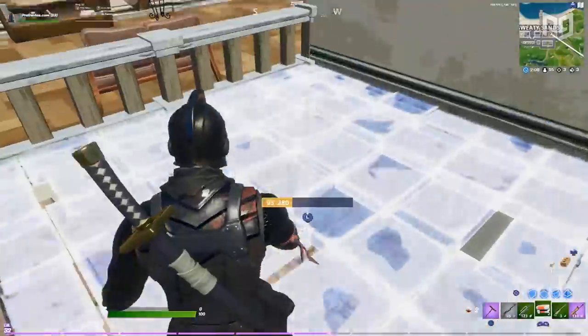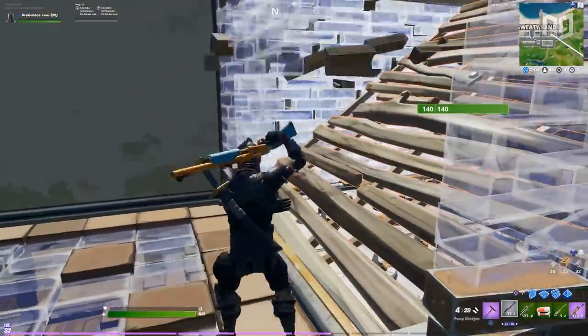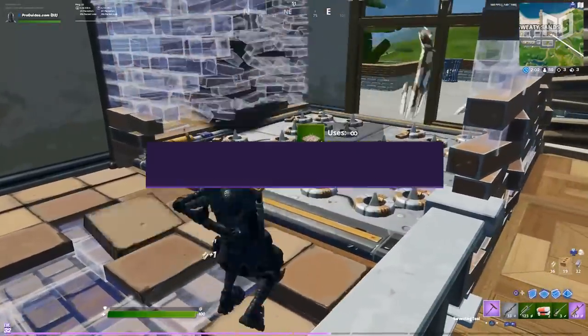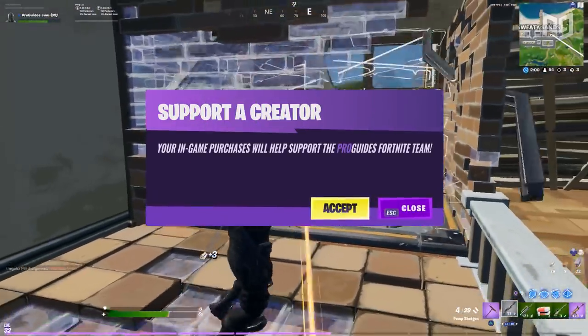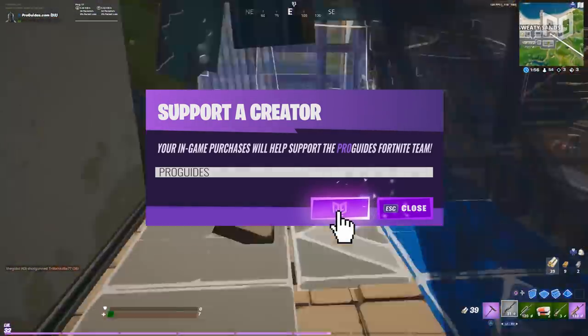Finding the right settings can be tough. With so much talk about linear versus exponential or high sends and low sends, what's actually better anymore? What about double or single edit binds? The answer isn't totally clear-cut as you'd think, and we're here to help you decide.